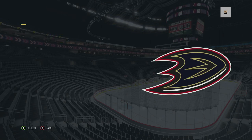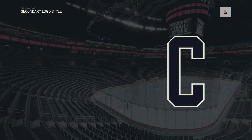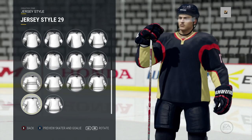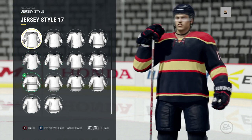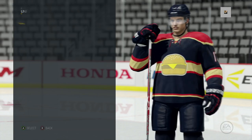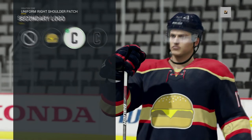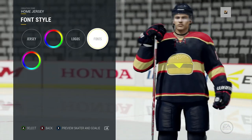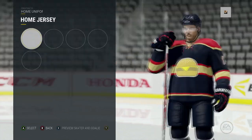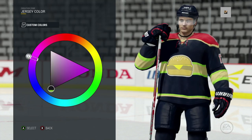Once you've made your primary logo, you can choose a secondary logo that goes on your left and right shoulders. We'll go with a 'C' for Cheeseburgers. Now with a cool logo in place, it's time to create a jersey for your new franchise. There are about 30 different jersey styles to choose from. I chose an alternate Ottawa Senators-style look, and the C's are now on both shoulders looking really nice.